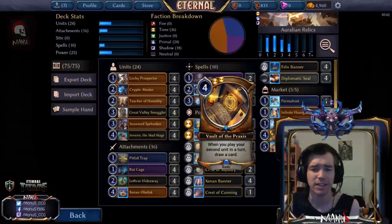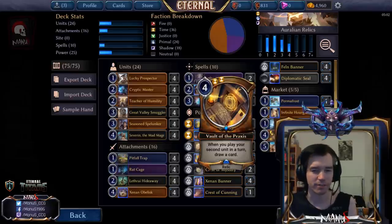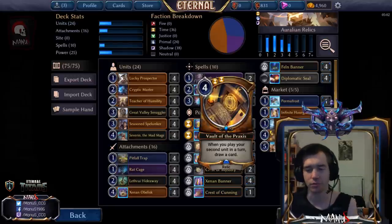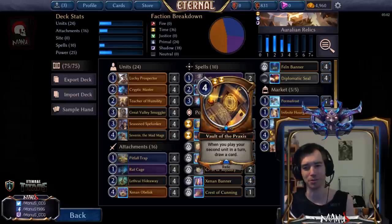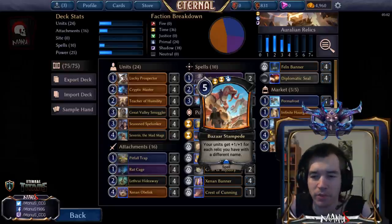Then we have Vault of the Praxis — the go-to late-game grind engine card. It's just bonkers with Red Cage: you can go Red Cage into Vault the same turn, draw your first card immediately, and from there just go nuts. Play a Cryptic Master post-combat and draw a card, or play Zivarin — same thing. It just runs away with the game and is why the deck outgrinds and easily beats decks like Horu Control, which is insane.